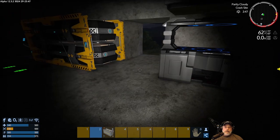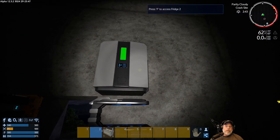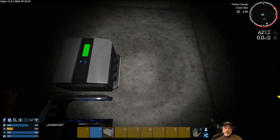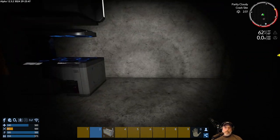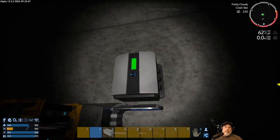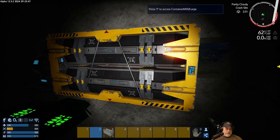The food processor also requires an input and output, so I'll open it up and tell it to use the fridge for both input and output. What I usually do a little later on is make a second fridge — one as input and one as output. Maybe even later I'll make a second food processor dedicated completely to making medical stuff with its own input/output fridge. You can have as many or as few as you want depending on your goals.